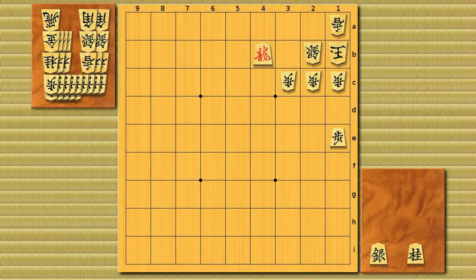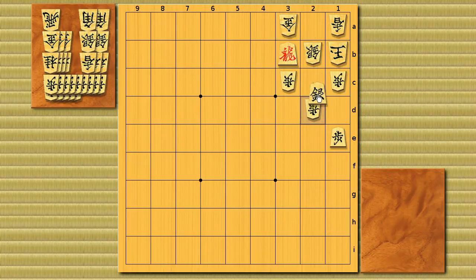Brinkmate in 1 — this one's a bit difficult, because the first move is actually dragon to 3b, and it's a brinkmate. Because it threatens two threatmates: one is gold drop to 2a, and the next one is knight drop to 2d. Let's say if he defends the 2a square with the gold, knight sack, and it's a checkmate.